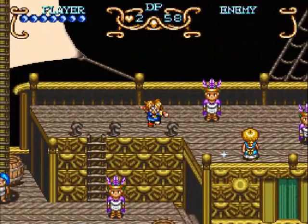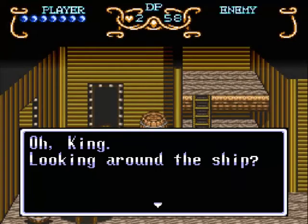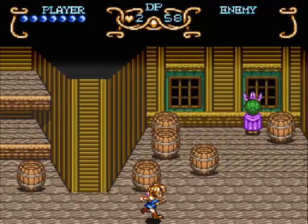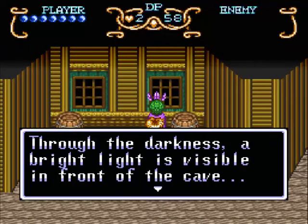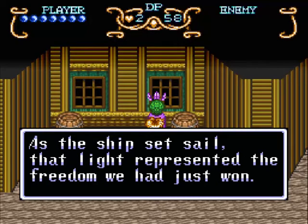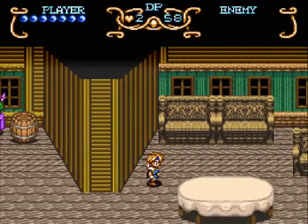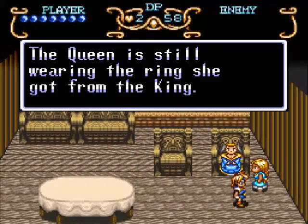I guess I should go talk to the queen, then. Rest in this bed — after we look around, of course. Visible in front of the cave. What freedom you just won. I don't know a lot about Incan history, so I'm not sure if they're referencing a war the Incan civilization actually had, or if this is just an entirely strange plot point of the game.